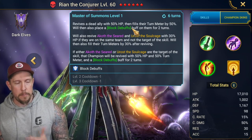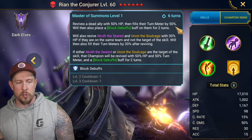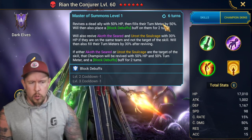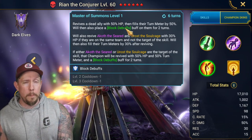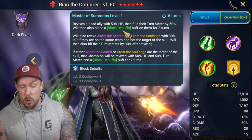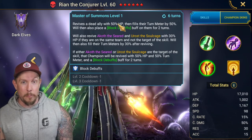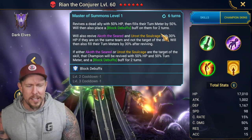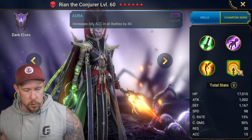Her revival ability, Master of Summons, revives a dead ally at 50% HP, fills their turn meter by 50%, and places Block Debuffs on them for two turns on a four-turn cooldown. It's not the best revival, but it's not the worst either. The Block Debuffs on revival is not a buff we get that often. With 50% HP though it does leave them susceptible to dying again — we'd love a Strengthen, Increase Defense, or Block Damage to keep them alive afterwards.